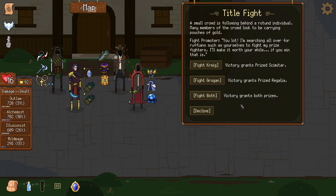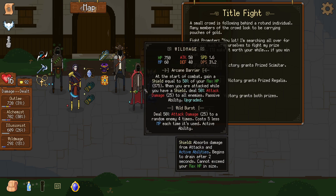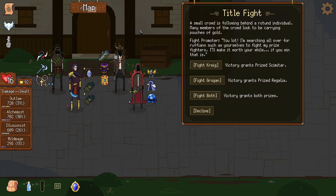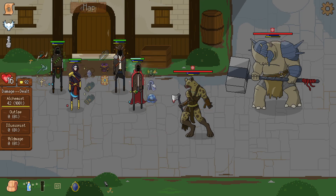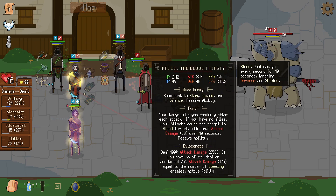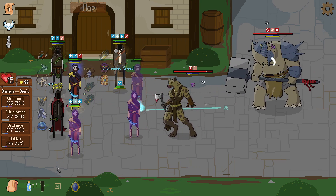I'm not winning both prizes — I think I should go for the regalia though, to give to the outlaw. The wild mage's sword isn't good enough. Maybe on the alchemist? Can I even beat both? Let's go for both and hope for the best. If the illusionist starts casting we can do something — illusions are random targets — but the illusion is already down.